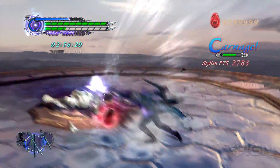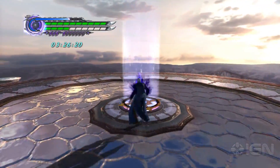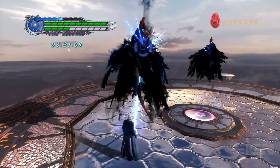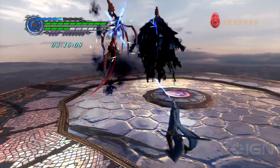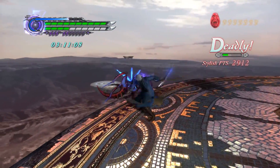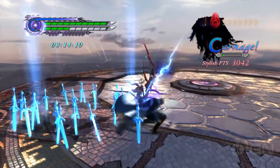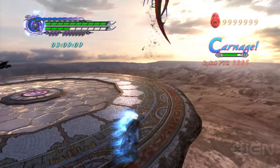You mentioned some more playable characters — so who else is joining the fight? We have Trish, who was first introduced in the very first cutscene in DMC 1, and she fights with a giant sword, her fists and feet, as well as pistols. And then there's Lady, who was introduced in Devil May Cry 3, but is actually playable for the first time ever in this game. She's very firearm focused — she's got a rocket launcher, shotgun, pistols, and a grappling hook. There's a lot of variety in the characters; they each play very distinctly.